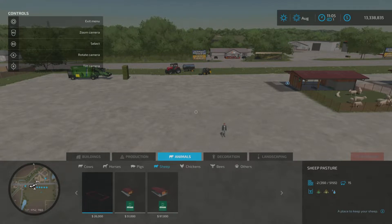We've got three different options. There's a sheep pasture which is two slots - on console that will hold 15 sheep and costs 26,000 to buy. The symbols on the right show it takes grass or hay for feed, and it also has the water symbol, because like most animals if you go for a pasture you will have to give them water.